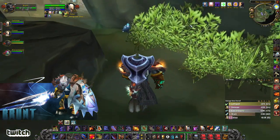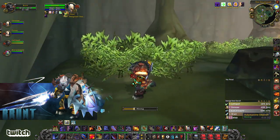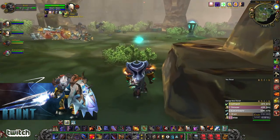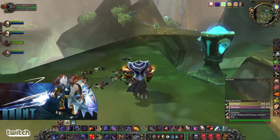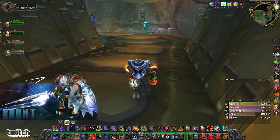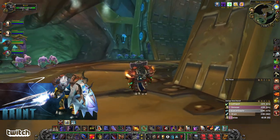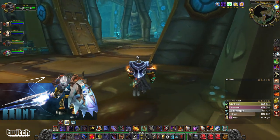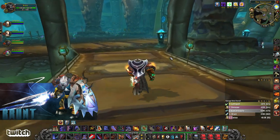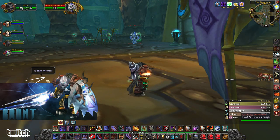Another mining node here — sometimes there's one back there as well, just check your mini-map. One of the best quality-of-life changes they made in BC is your Find Minerals tracking stays on even when you die. Used to be that you had to click it on every time you died and came back. Now we're heading back through this hallway — that door that was locked should now be unlocked.